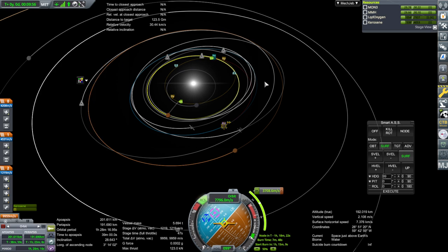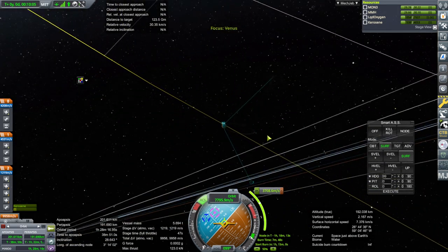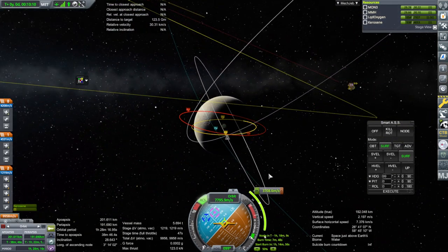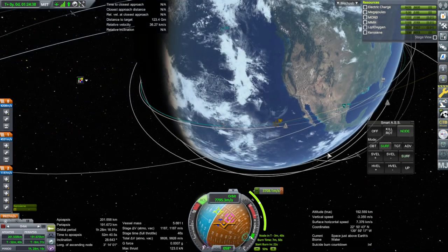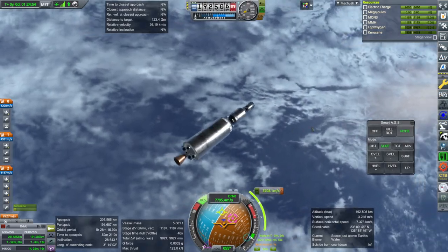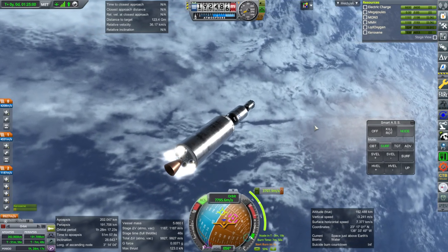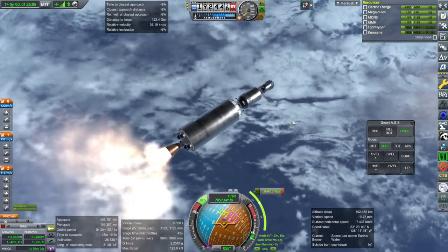That will get us over there — 155 kilometer periapsis. The orbits we want to get into are a little complicated and this pass isn't going to do a great job of that, but we can correct during a mid-course adjustment. Settling fuel down and ignition — off we go to Venus. We are high over the United States. Shutdown.